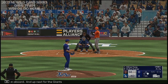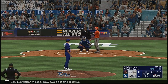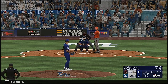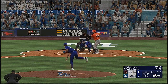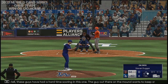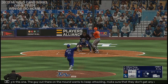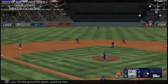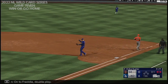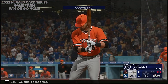Up next for the Giants, Wilmer Flores. Next pitch misses — now two balls and a strike. Good eye right there. These guys have had a hard time scoring; the guy on the mound wants to keep attacking and make sure they don't get any confidence. On the ground — short could be two, one at second, on to Freddie — double play.